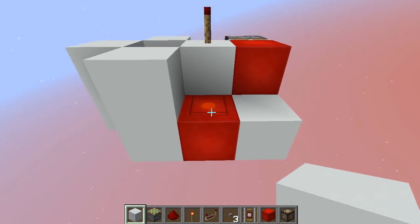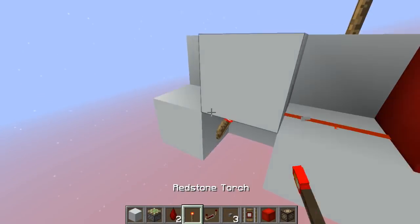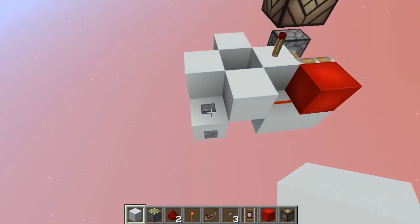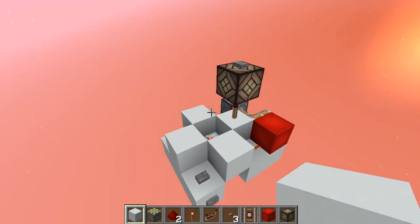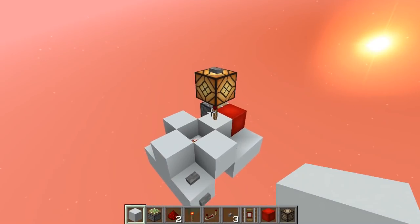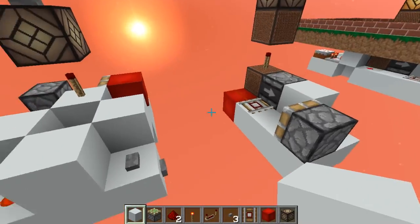So instead of powering it permanently, just get rid of this, place a little block in here, and then you can just place buttons in there. Every time you press the button, this thing's going to turn on. So this acts as I told you guys — output and input.